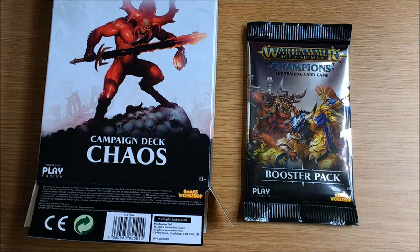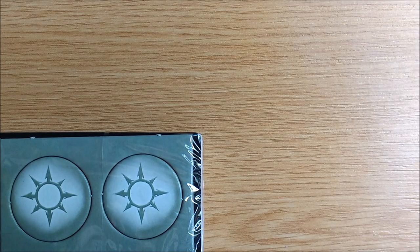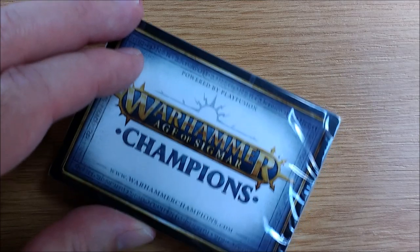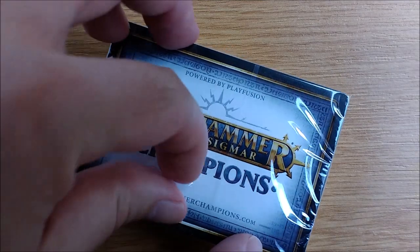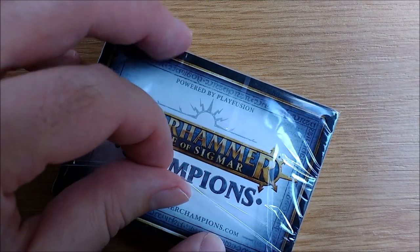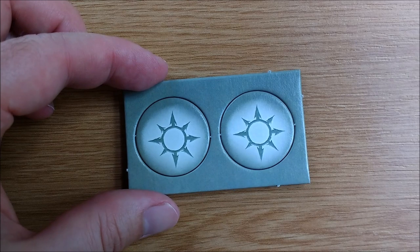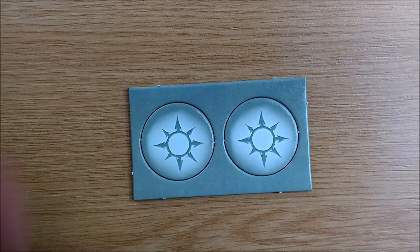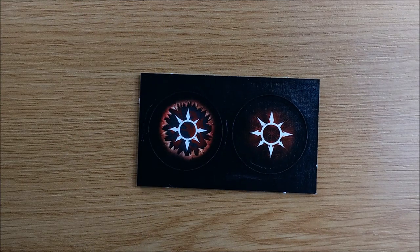There's a fairly standard looking booster pack and a wadge of shrink-wrapped cards which also contains your health tokens. There is a seam in the shrink wrap but there is no pull tab — you'll have to get a finger under the flap to make a weak point. Bob's your uncle. And new cards. Here is the smallest punch board we've ever seen with only two counters on it. Both are the same on one side but you've got a choice of two different artworks on the reverse — though let's face it, you're going to lose one straight away.